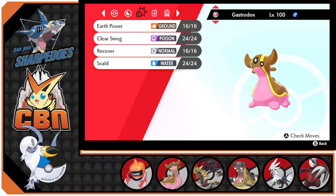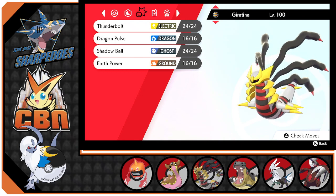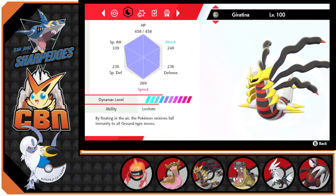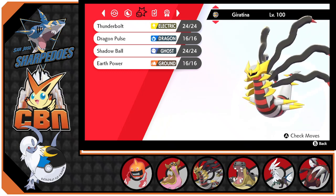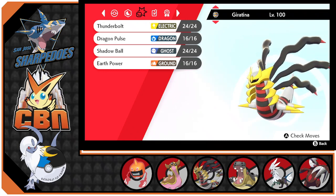Gastrodon also has Storm Drain to redirect Water-type attacks, so my Grounds and Rotom don't take Water damage. He has Recover, Clear Smog to reset opponent's stat boosts back to zero, and Earth Power for that STAB Ground-type attack. Our next Pokémon is Giratina, holding the Griseous Orb to boost his Dragon and Ghost-type attacks. He has Thunderbolt, Dragon Pulse, Shadow Ball, and Earth Power to help with the Water weakness, and he also has a nice resistance to Ground.